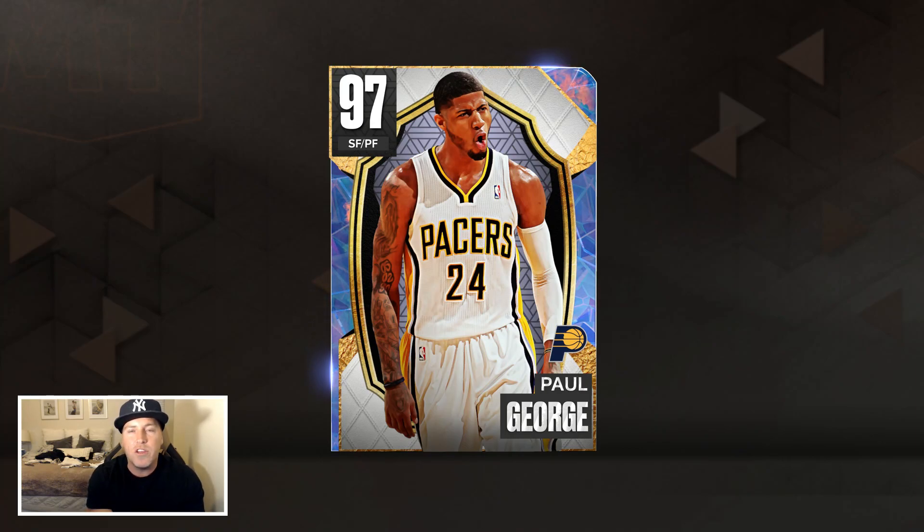Hey, what's going on guys, welcome back to NBA 2K23. Today we are back with Friday content. We only get one card with Friday content, but you could say it's a banger — an interesting tactic on how they released it. Boom: 97 overall small forward/power forward Paul George. He's in packs, or you could just buy Paul George. Very interesting, they've been starting to lean toward this method this year.